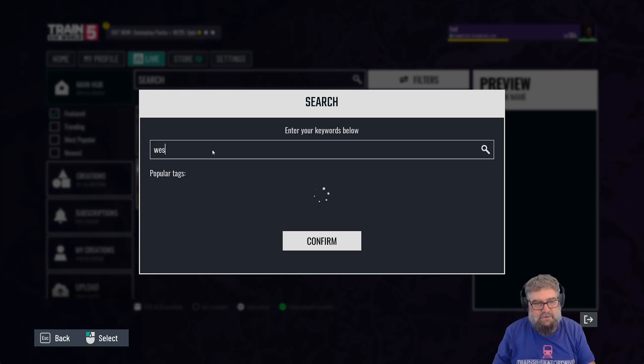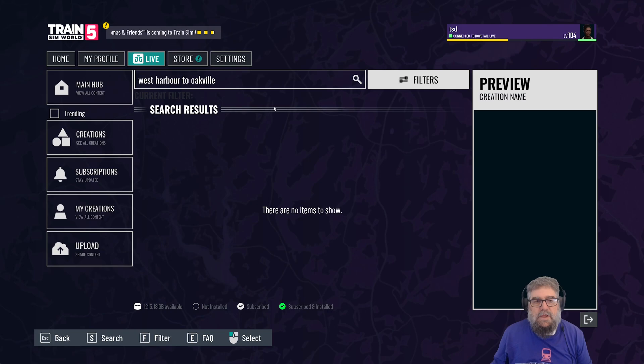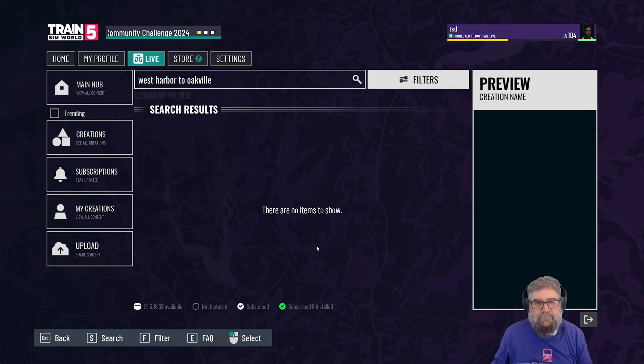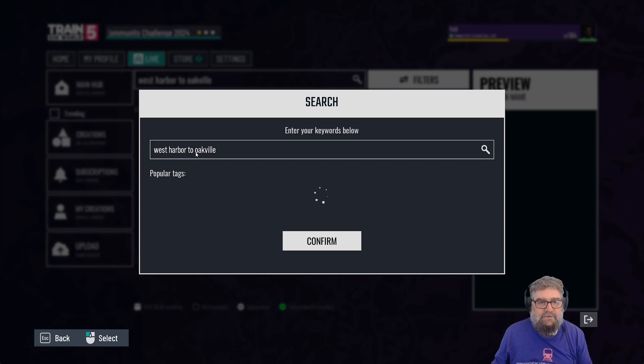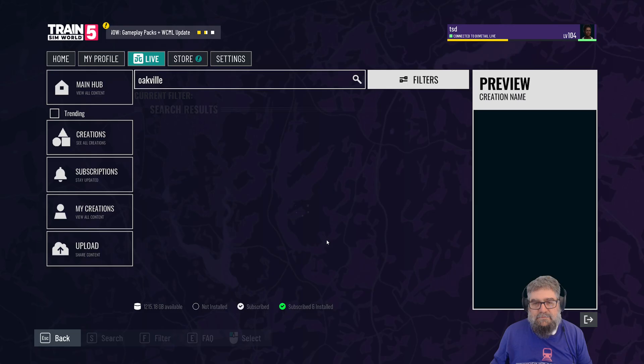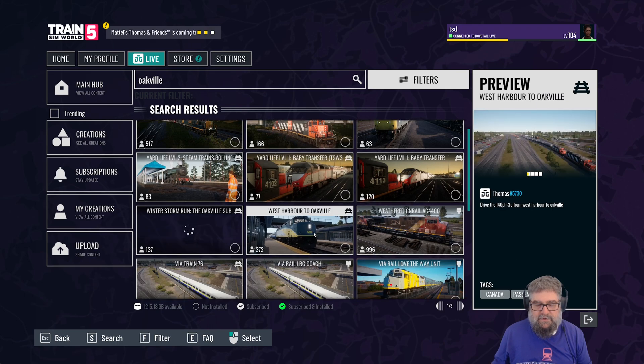It's West Harbour — I wonder how they spelled it. They spelled it with the full English, so let's try that. Let's see if it finds it. No, okay. Let's try without the full English, just with the 'o'. No, that's interesting. Okay, well let's just try 'Oakville' then. Right, now we've got a bunch of them — West Harbour to Oakville — there it is. Why didn't it find that? That's weird.